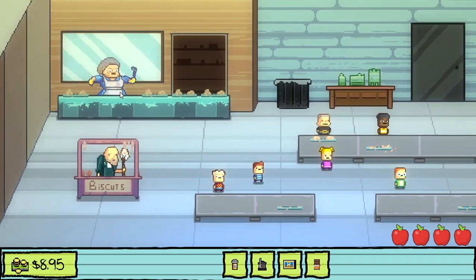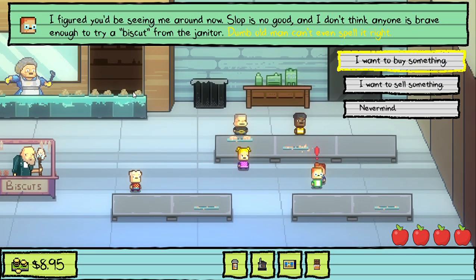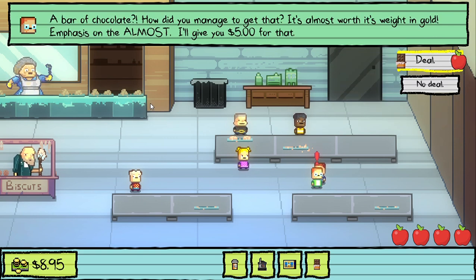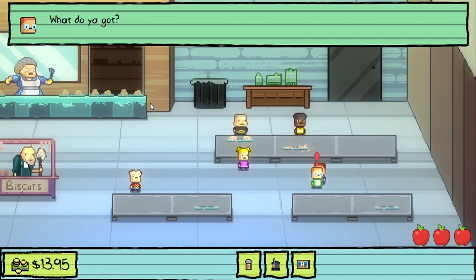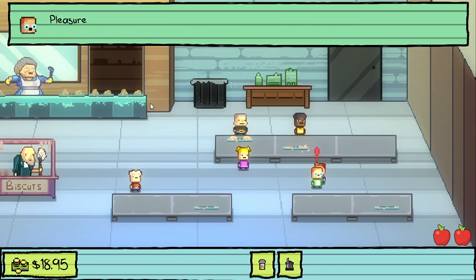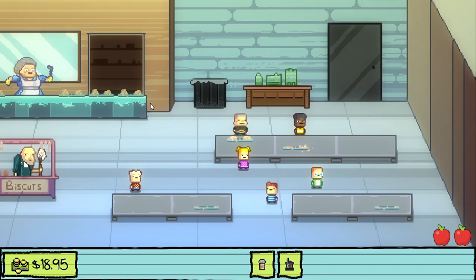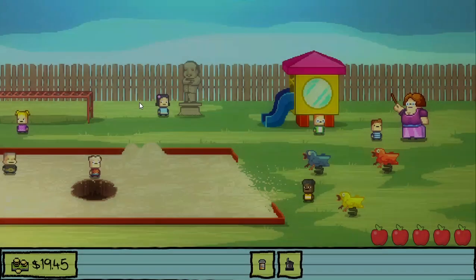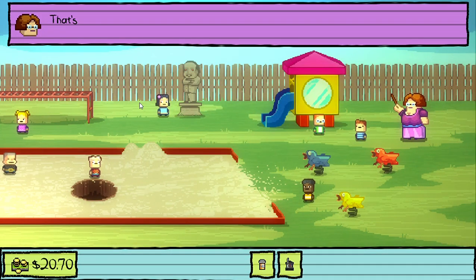We go over and talk to Monty and say we want to sell something. First we sell him the chocolate bar and he gives us five dollars. Then we say we want to sell something again and sell him the hall pass. Now we have nineteen dollars. Then we just eat the two apples and end up with twenty dollars and seventy cents.